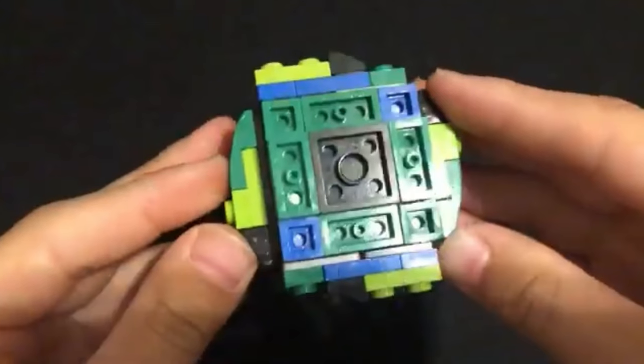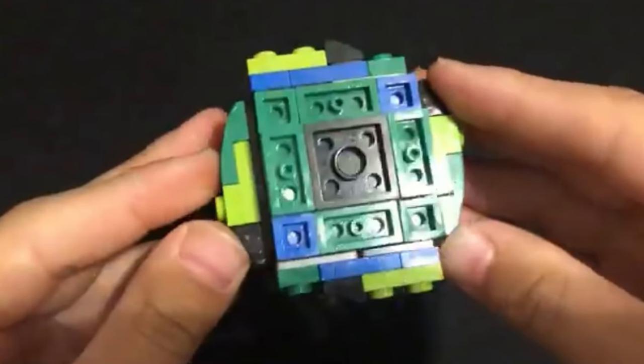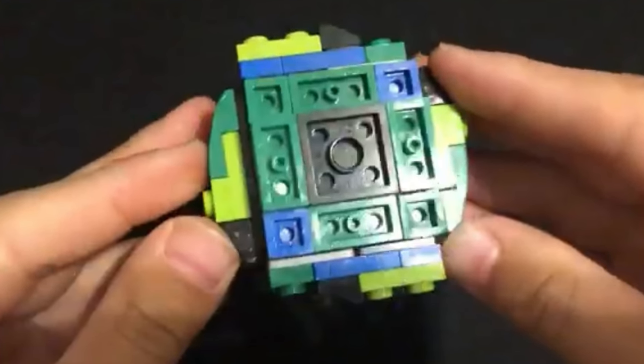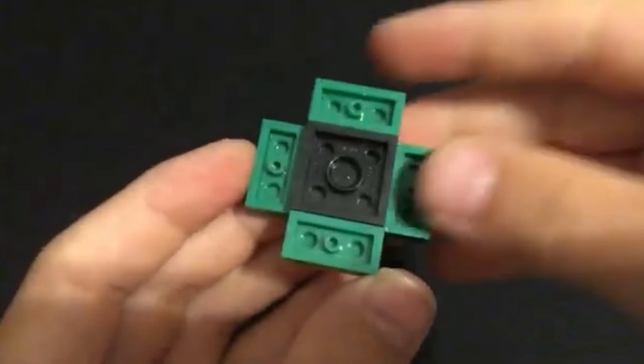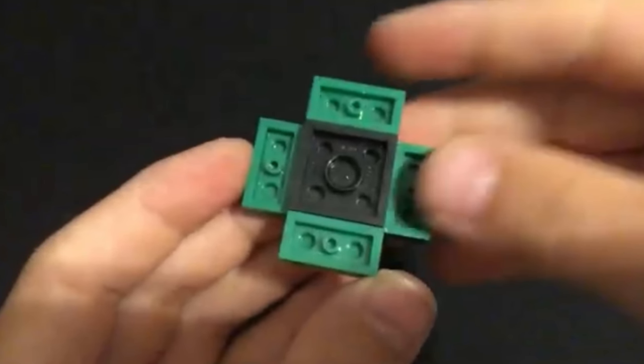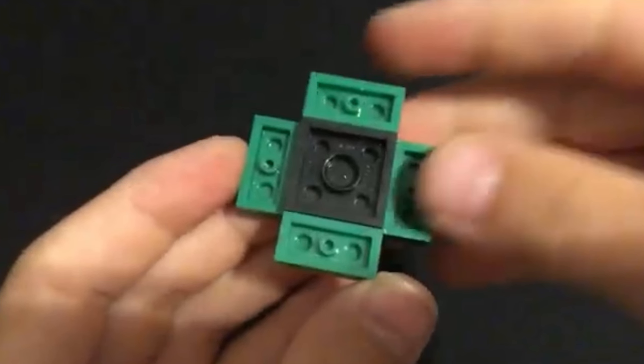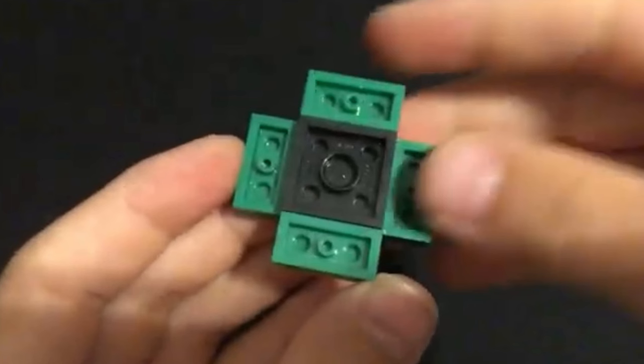For our second submission, we have Eternal Exo by Corbin Creates. We have a core here, and it is the most unoriginal core design I've ever seen. But it's okay — Corbin said the exact same thing, so I can say it too. It's just a bunch of 1x2 plates with a 2x2 in the center.